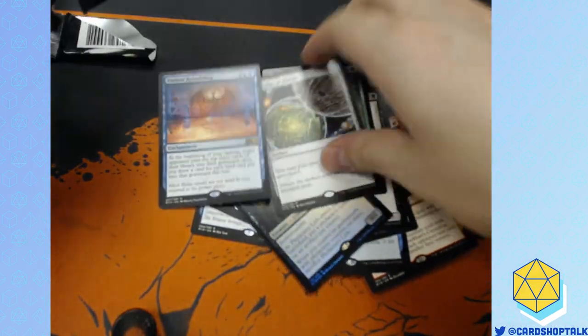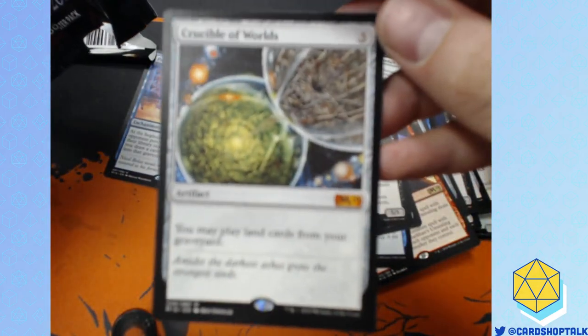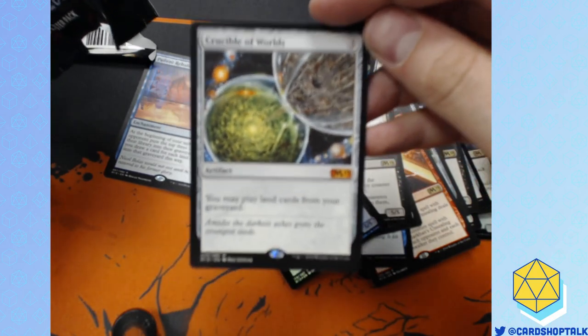Crucible of Worlds! Yay! We reduce the prize support for a $10 draft. This is the first Crucible of Worlds we've pulled. People really want this card and they especially want it right now because it's cheap.